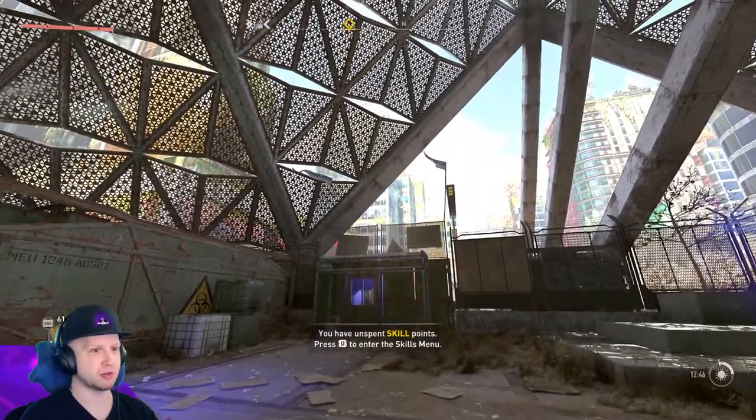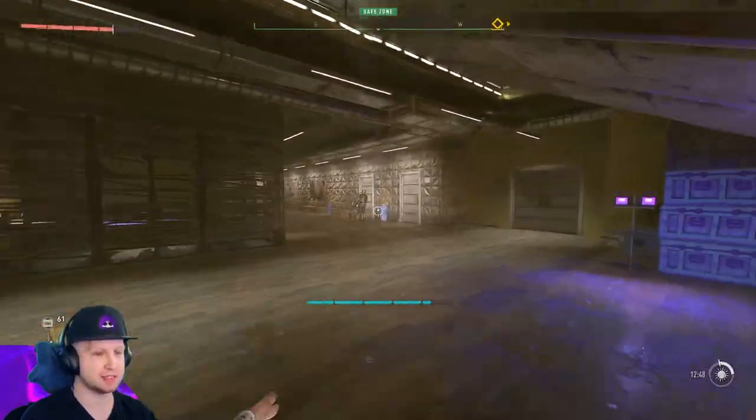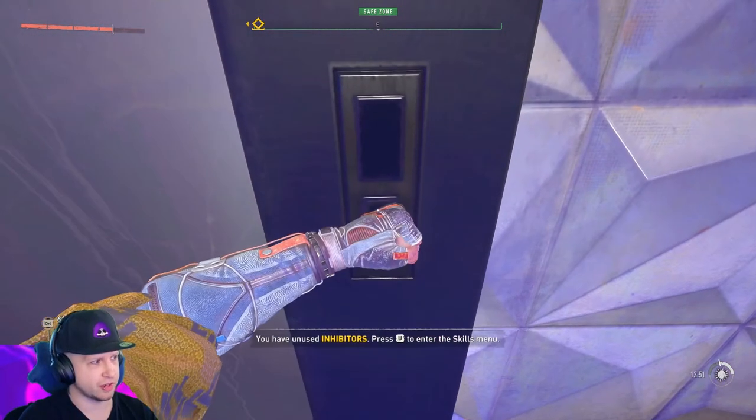Once you've done the broadcast main story mission you'll have access to the VNC tower, and then you can go all the way back down the hallway to get the elevator — though it takes a really long time to show up.